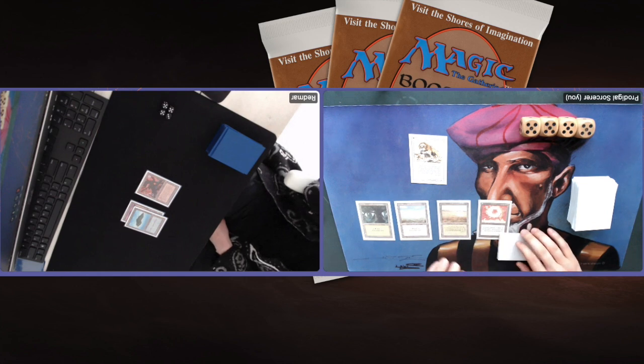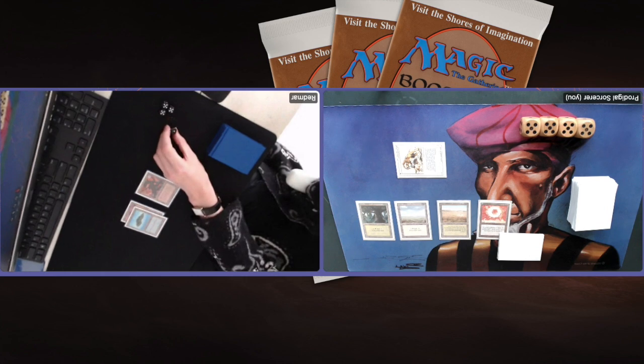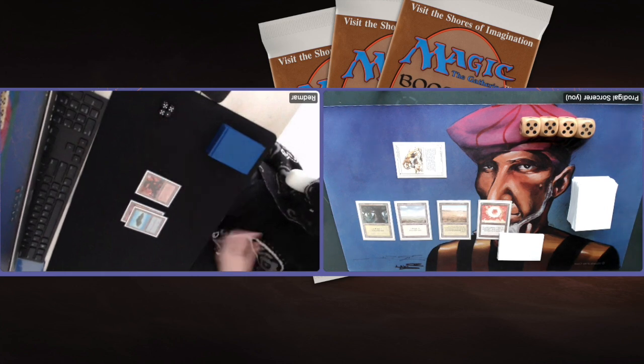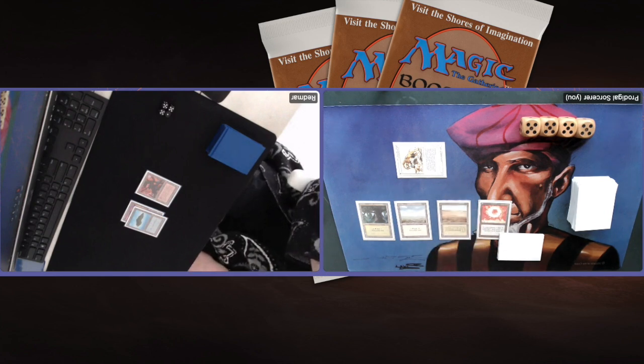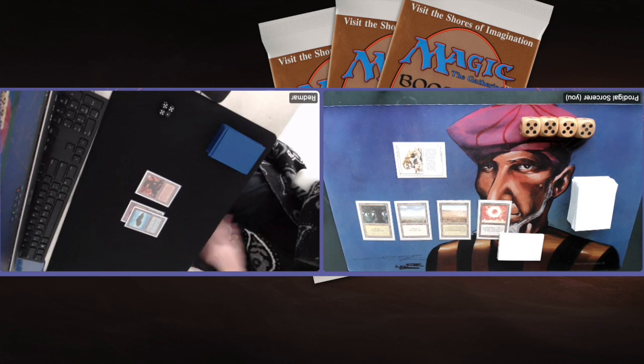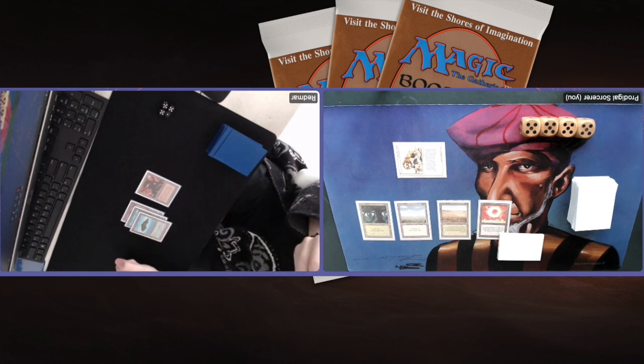Turn three — Serra Angel! Pretty devastating for Redmar unless he has a Counterspell. I attack first and Redmar takes the damage, dropping to 16, then I just pass turn. No Armageddon, no Serra Angel, no Giant Spider yet — I probably have a handful of answers and mana sources, so Disenchants and Swords and that kind of stuff.